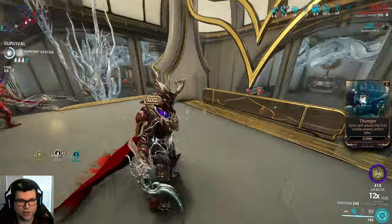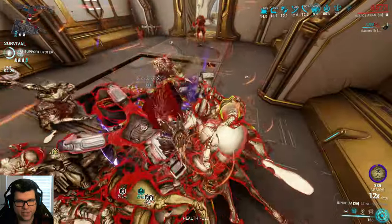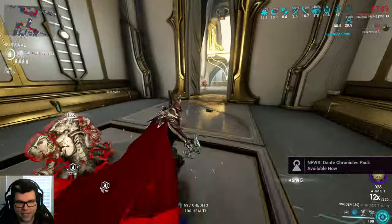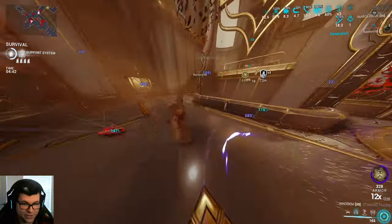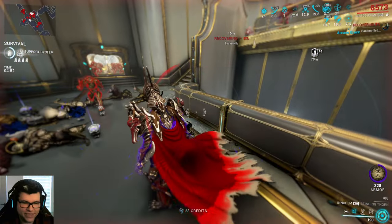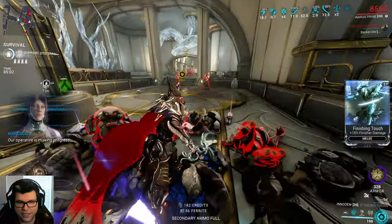So one thing I just wanted to show really quick — you might notice I'm using Tenokai on this dagger. The only wonky thing I will say is sometimes the ground finishers are not super consistent. You'll kind of just be swinging and not actually get a ground finisher off. So the reason I have Tenokai on this weapon — and honestly you don't even need Tenokai, frankly — is just for situations where your ground finisher didn't work. You can just do a heavy attack instead, because ground finisher or heavy attack, either one is going to kill whatever you group up. Now they're dead.